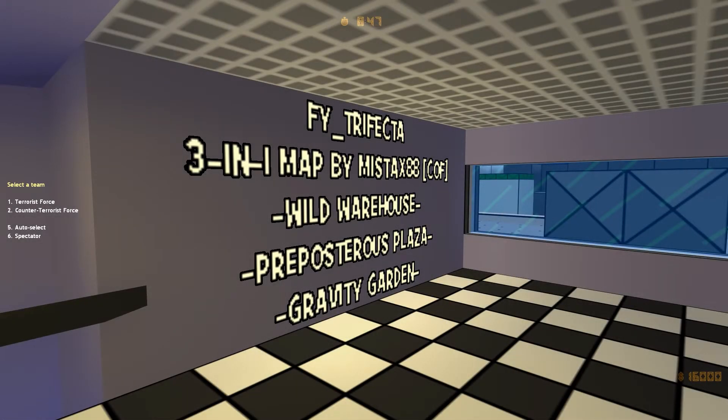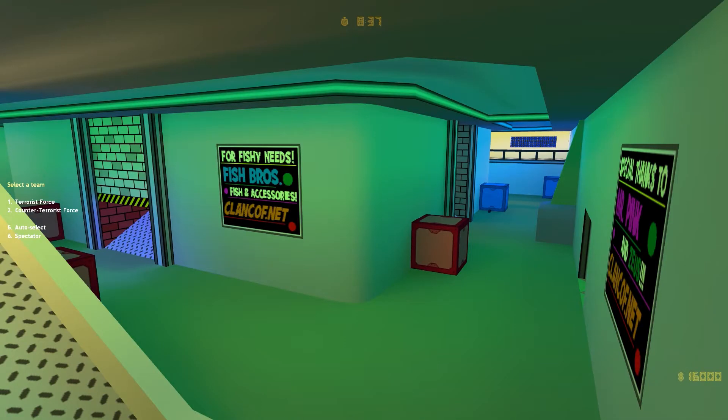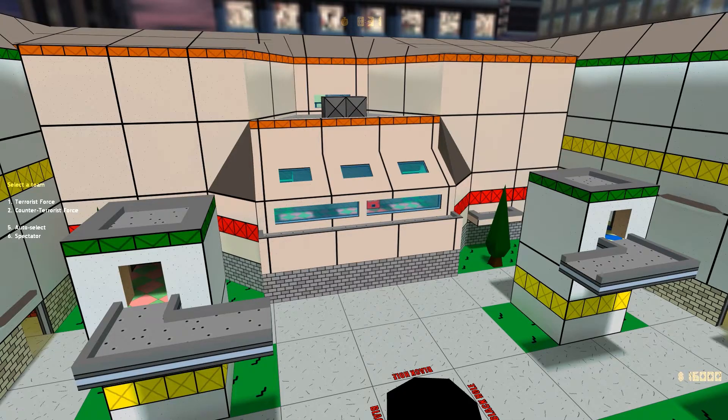Hello everybody! Here I am with another map. This is FY Trifecta. I finished this one a few weeks ago, but I'm just getting around to making a video of it now. As you can see, it uses my cartoon texturing style with some new textures and some new COF-related signage.